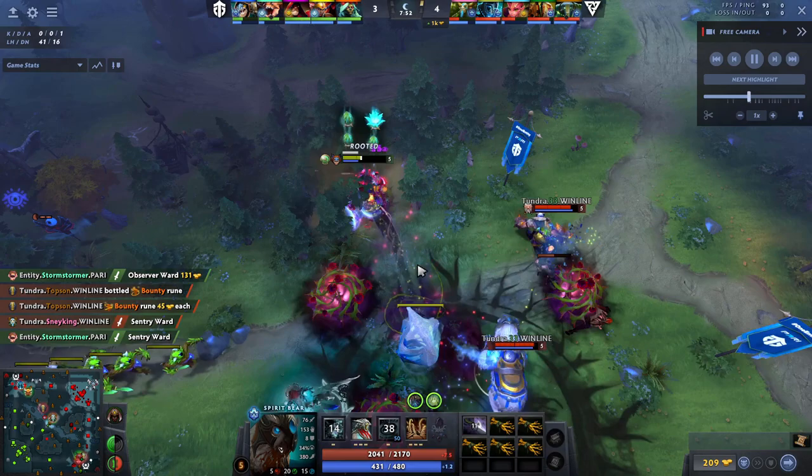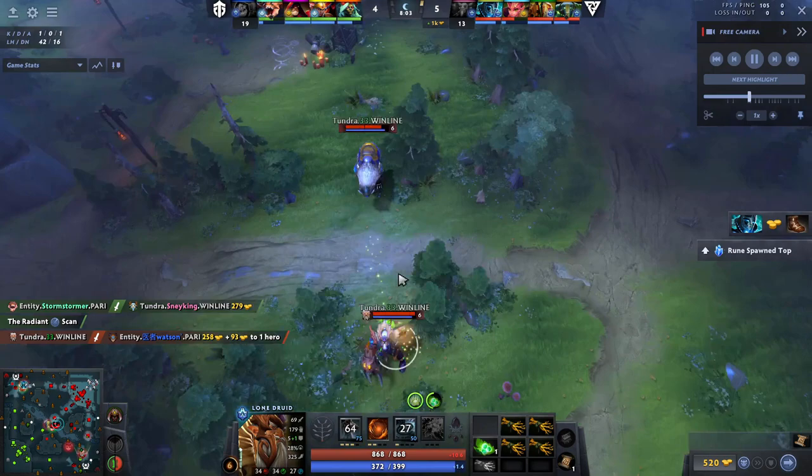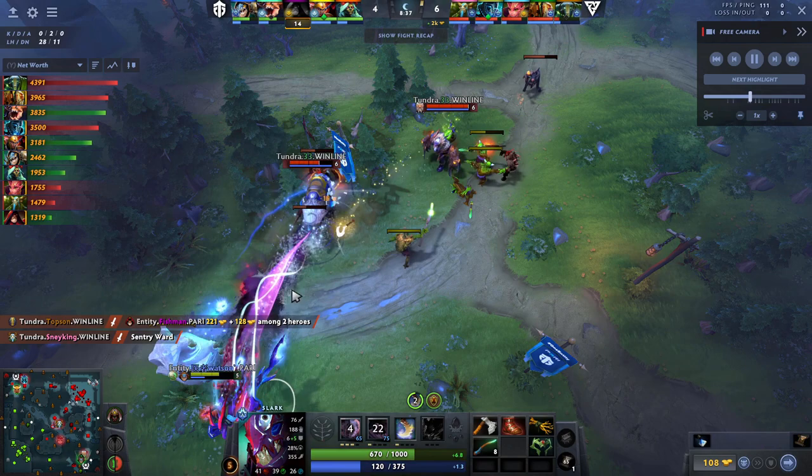Now he's got the Diffusal and he's instantly going for aggression. Slark is not yet at level 6, so they actually manage to find him and secure a kill. Even though Slark is one of the most evasive heroes, they can still find the kill with that very early Diffusal timing. We don't want to do anything too crazy — we're staying in our lane. Lone Druid is not the kind of offlaner who roams around the map.